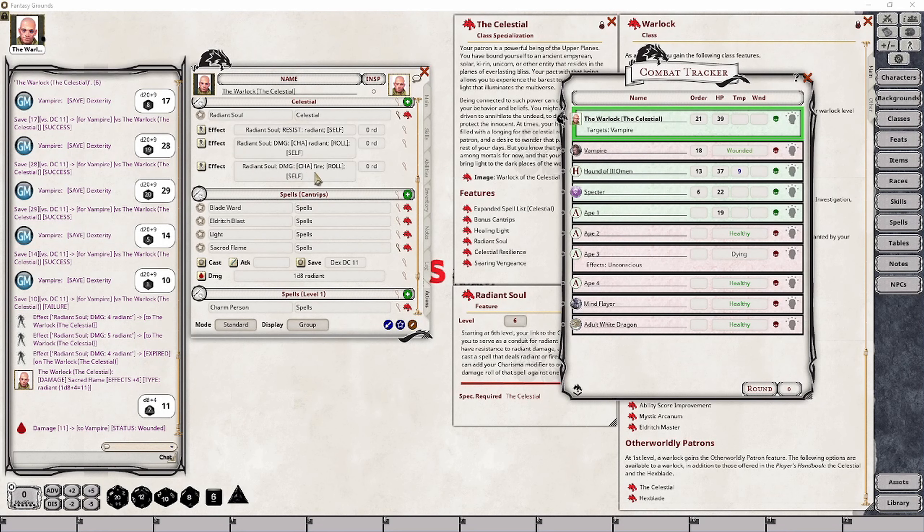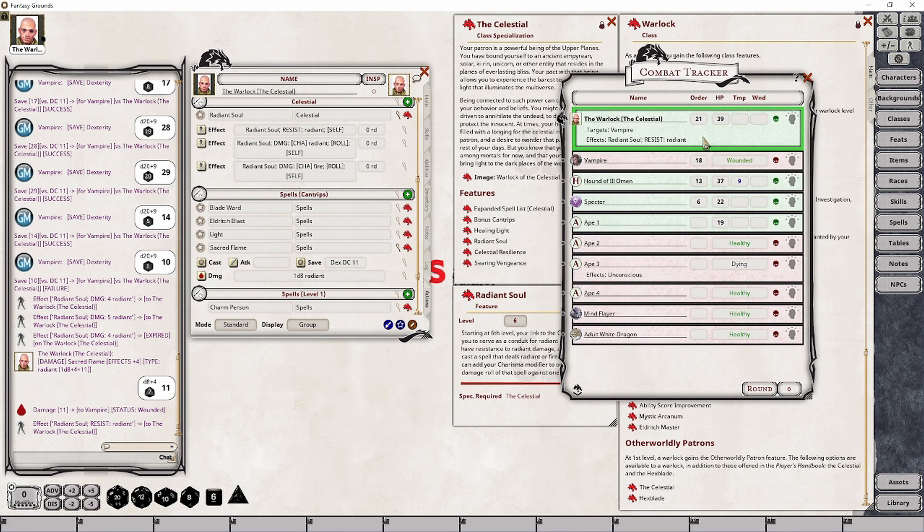The same thing would apply for anything that is Fire damage. Now, I can go ahead and roll this damage. The effect itself is going to expire, and we have our Radiant damage added to the result — we got a 7 as part of the die roll, so we've done a total of 11 points of damage because 7 plus 4 equals 11. One thing to note: the minute you're dropped into the Combat Tracker, as long as you have this feature you can immediately apply the Resist: Radiant effect. As long as your character remains in the Combat Tracker, this resistance is there as a permanent change.